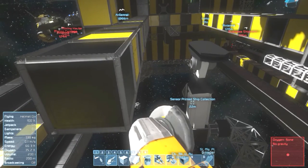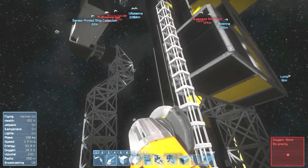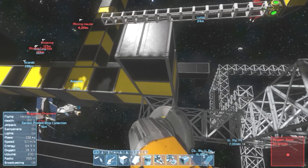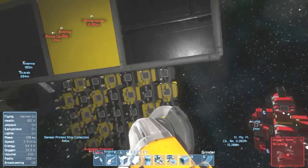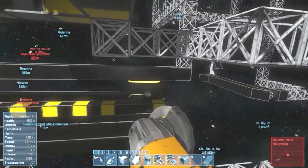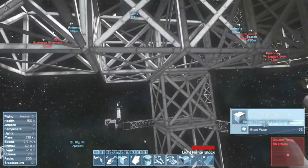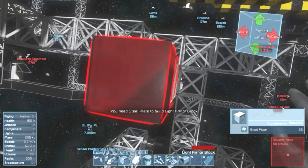Now we need a rotor which will have a welder on one side and a grinder on the other. That may actually be best if I have it underneath. Yes — underneath is definitely the best alternative, since it won't interfere with those welders coming down. Even if it was on the side I don't think they would interfere, but I'd rather be safe than sorry. So if this is the center line, I can grab some wire frames from here and start building it up. Of course I would run out of steel frames.